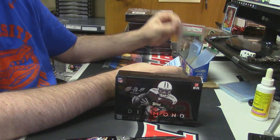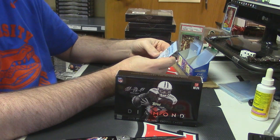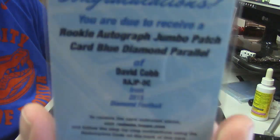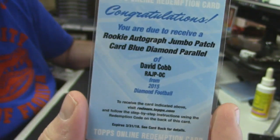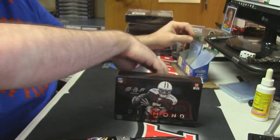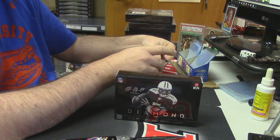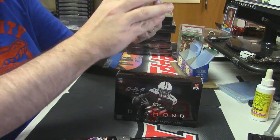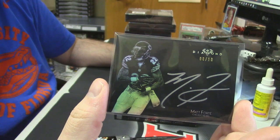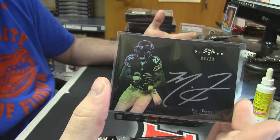So we will start with the redemption — it is a rookie autographed jumbo patch card numbered to 75 for David Cobb. Then we will move to the Chicago Bears, 8 out of 10 for the Matt Forte.